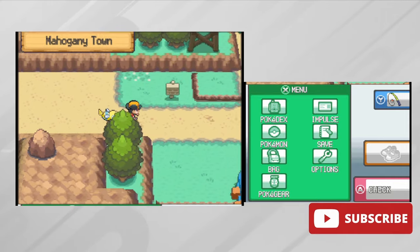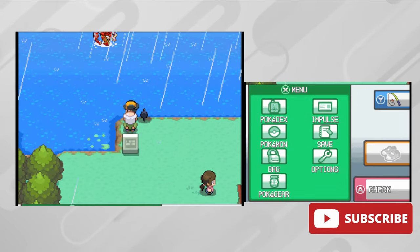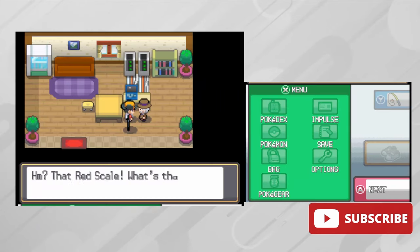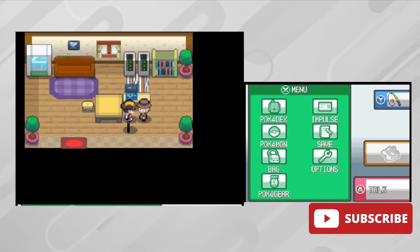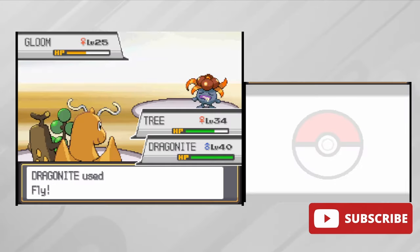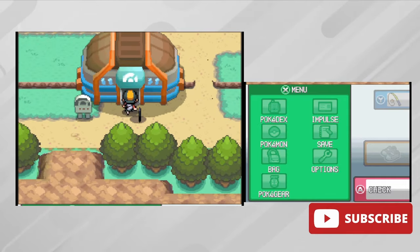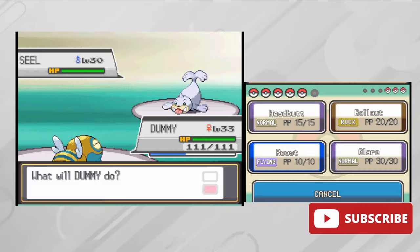We arrive in Mahogany Town where the seventh gym awaits, but first we head to the Lake of Rage where we find the shiny Gyarados. Since I can't catch it, I defeat it to get the Red Scale, which you can trade to Mr. Pokemon for the Experience Share. Before the gym we help Lance take care of Team Rocket, dealing with the exploding Electrodes and the Team Rocket leaders. Lance gives us HM Whirlpool and we now have access to the seventh gym.